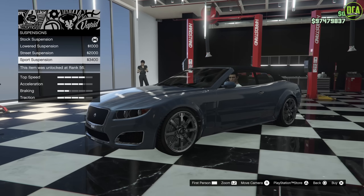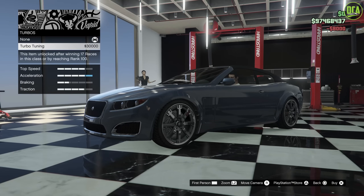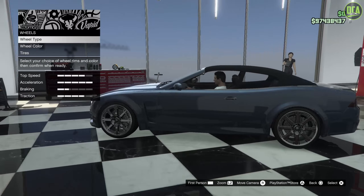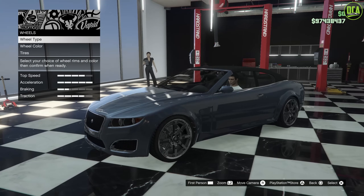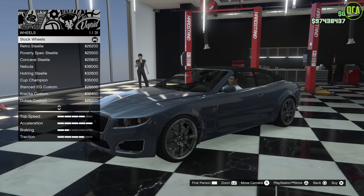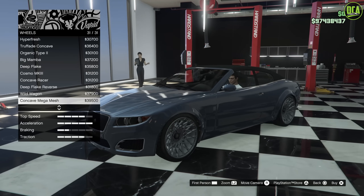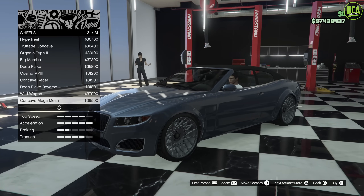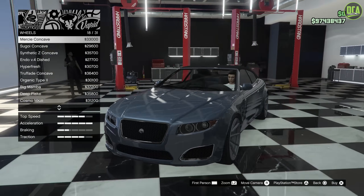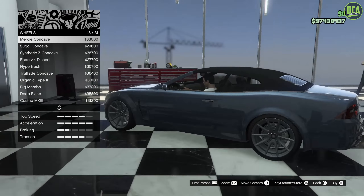Suspension — yeah, I'll definitely lower it, even though it doesn't make that much of a difference in ride height. Transmission. Turbo. Wheels — I do like the stock wheels, but the chrome is a bit much. Let's go ahead and change those up. I want something more clean. Going to the street category and throwing on my favorite wheels, the concave mercies. I think it just works so well with the look of this car — it's just a really good wheel design for it.